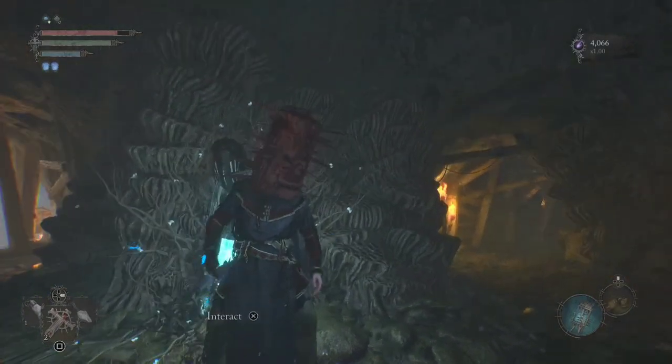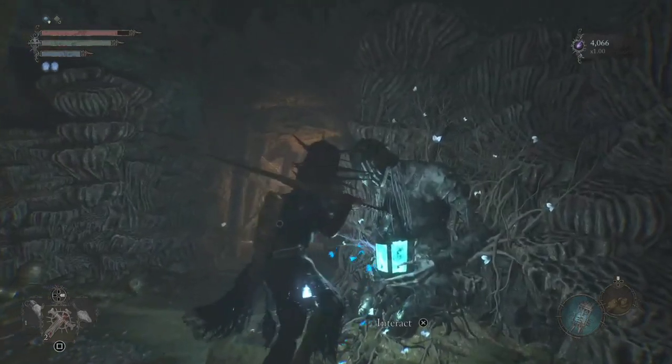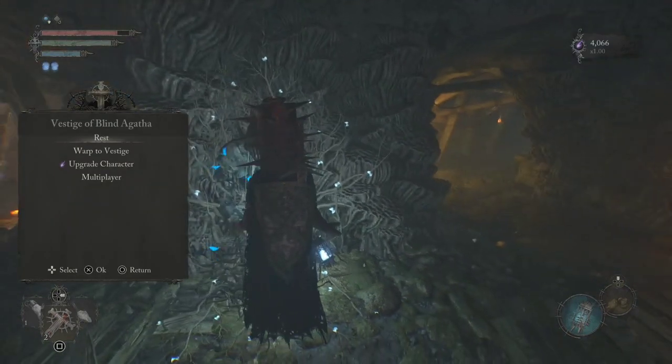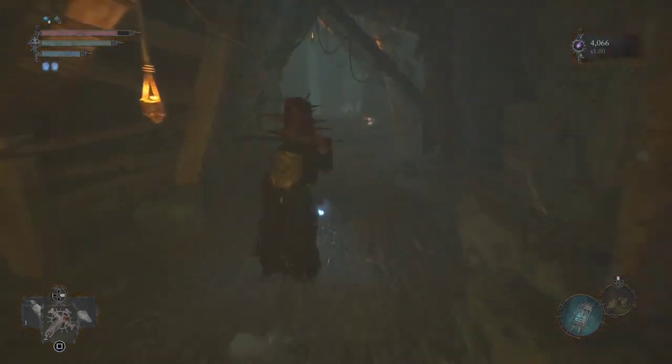Hello and welcome, this is Script and today we're going after the item Radiant Bolts — it's an ammunition item for crossbows. We're going to start from the Vestige of Blind Agatha. Please remember to like and subscribe if this is in any way helpful, and as always I've pre-cleared the area.